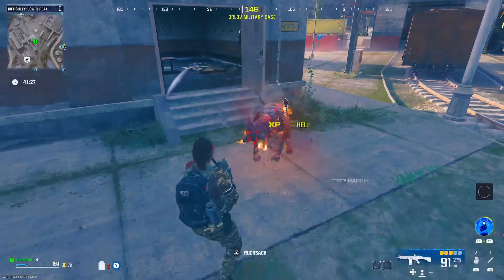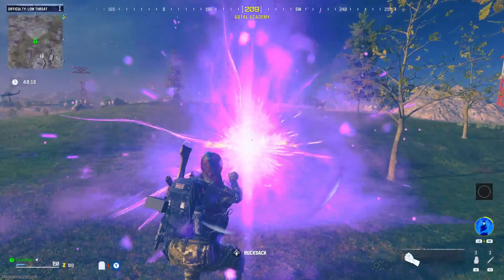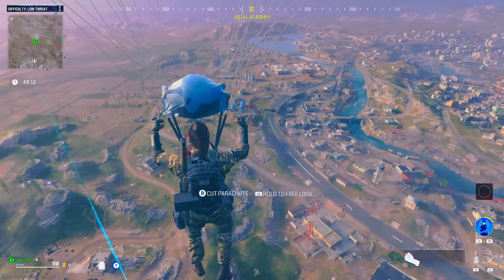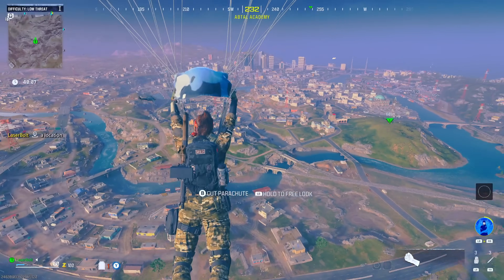Now it's time to make your way to this location right here, which is going to be your best friend — our tower where we're going to be able to see every single zombie and every single move. In addition to that, it's going to allow us to get to our contract really fast and really sneaky without getting detected.